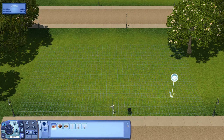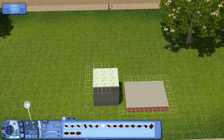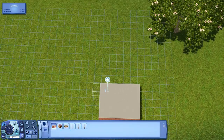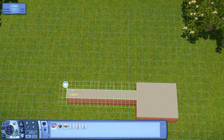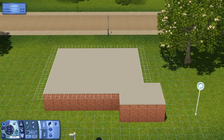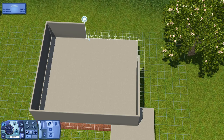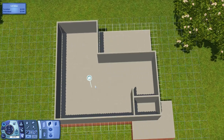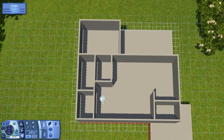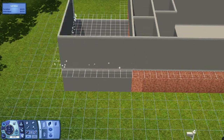Hey guys, welcome back to my channel. My name is Kate Derego, always more Sims here on YouTube. Today we are doing a speed build — I'm trying to get back into doing speed builds. I'm getting close to the end of the third generation of my Sims 4 I'm a Lover challenge, which means we'll be coming back to the Sims 3, and this house is actually one I intend on using for this upcoming generation.